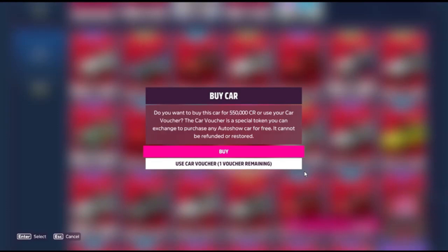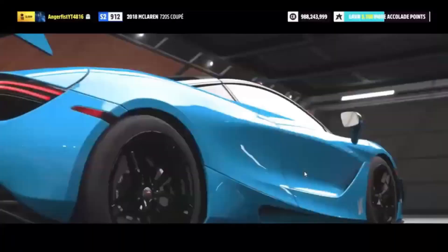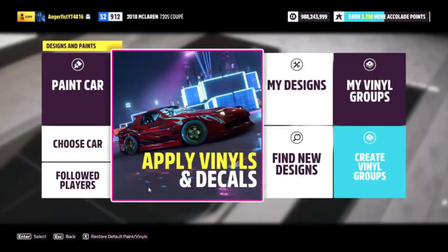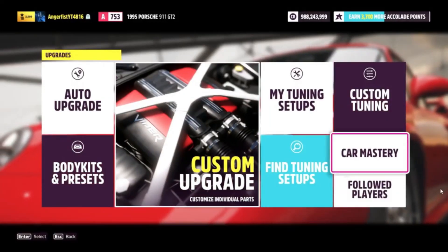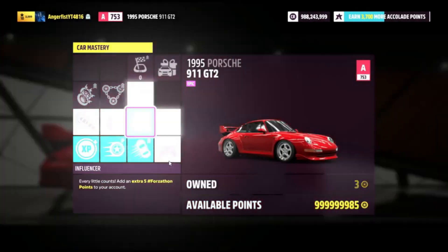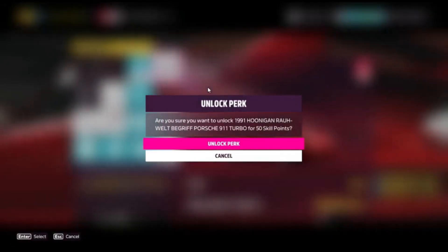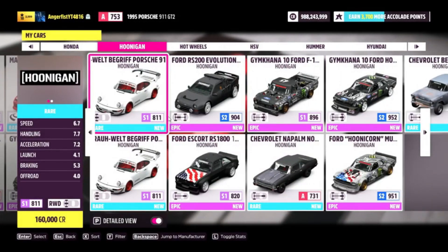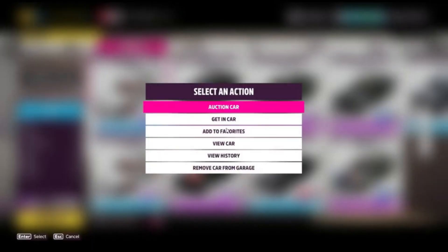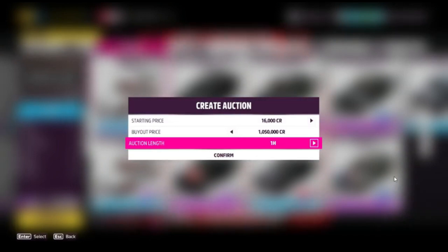For the second method, head to the car collection, filter by Porsche, and purchase the 1995 Porsche 911 GT2 for 550,000 credits. Once you've bought it, get inside, go to Upgrades and Tuning, click on Car Mastery, and begin upgrading the skills in the path shown on screen. Once you reach the last perk, it will unlock the 1991 Hoonigan Porsche. You can then list it on the auction house with a max buyout of just over 1 million credits, giving you a profit of around half a million per car. You will need some credits and skill points to start, but I'll have links below to help with both.